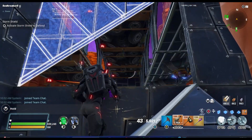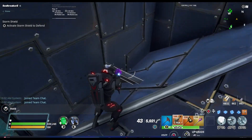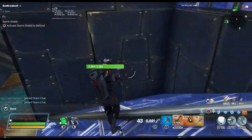Then behind here, if we take a look, there's another sound wall where we have these two sound walls. Hop on behind here — I didn't even have that upgraded. We're going to place another floor with those tiles edited out and a cone towards the northeast.